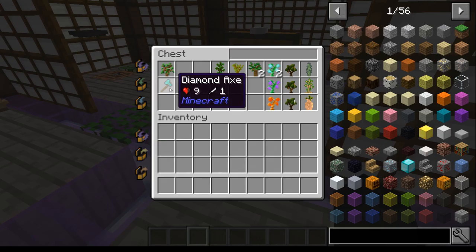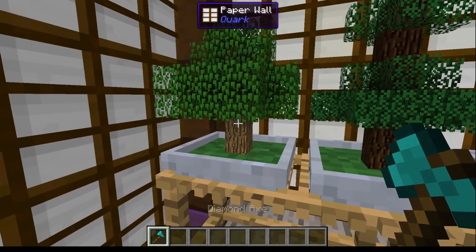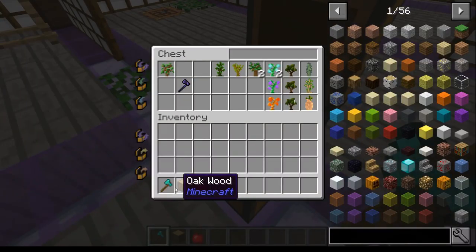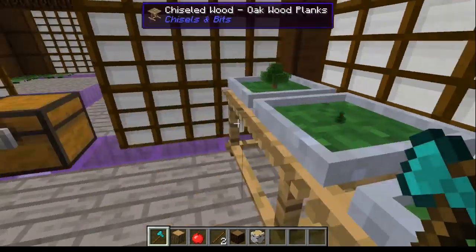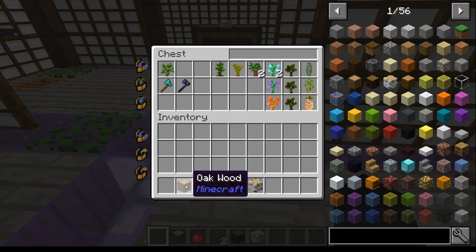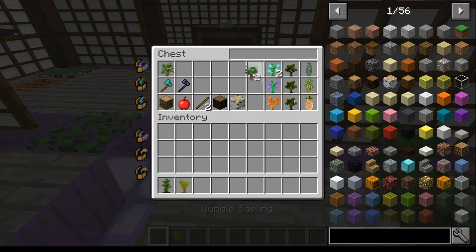Once they've grown, get an axe and right-click to harvest some wood. That works for all of them - you can get all the possible drops from those items. Getting one log per harvest isn't overly great, though.